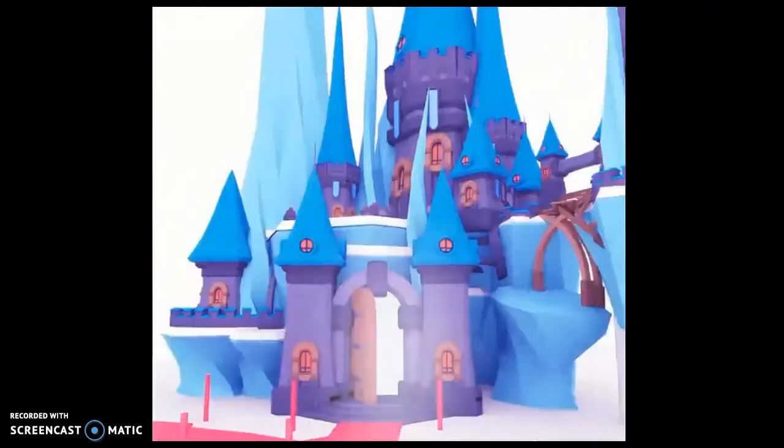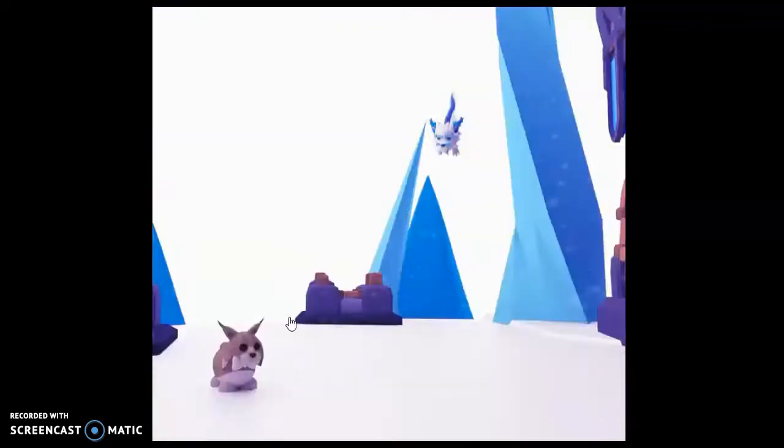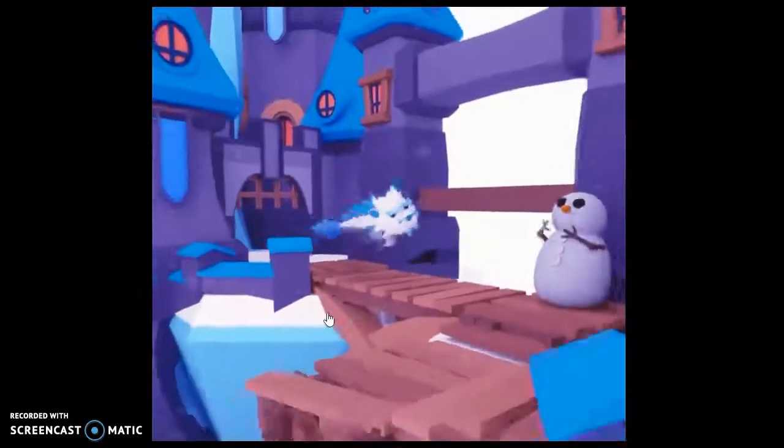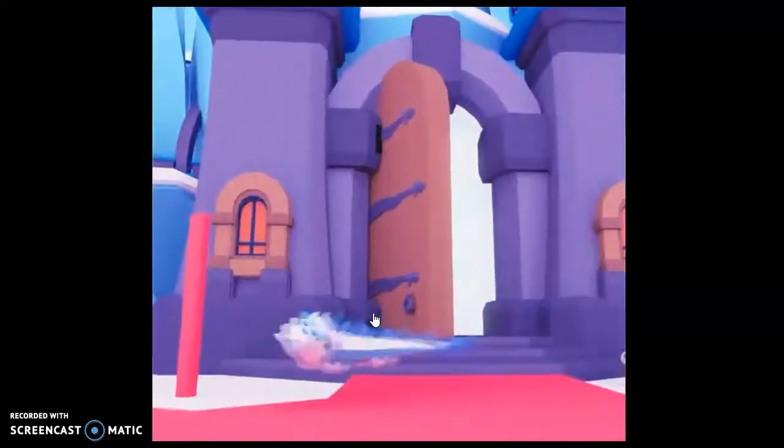Let's count again from the beginning — there's the Snow Cat, that's two, three, four, five, six. So there's the Water Buffalo, the Snow Owl, the Frost Fury, the Snow Cat, the Yeti, and the Snowman. Six different winter pets coming to the world of Adopt Me. I'm thinking the Frost Fury is going to be a Robux pet for sure, because last year the Frost Dragon was a Robux pet. And the door is open — that is so cool!